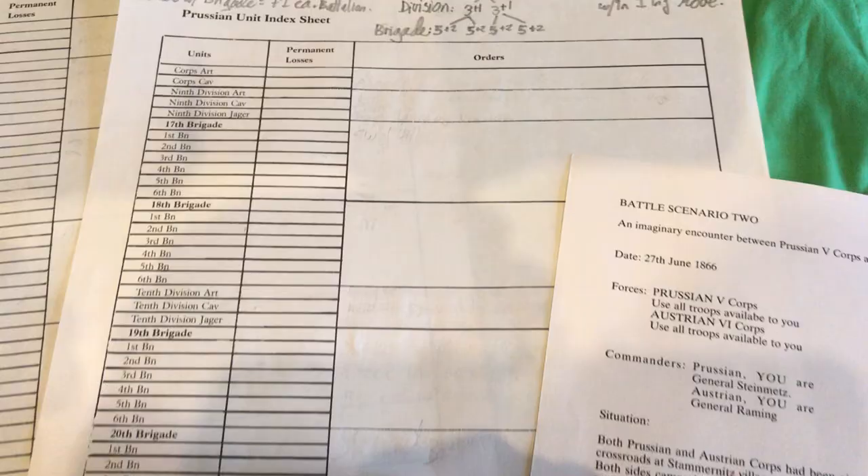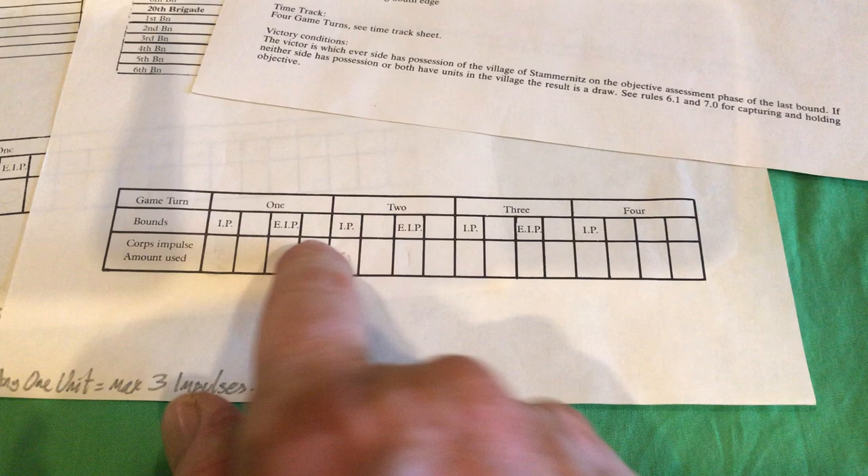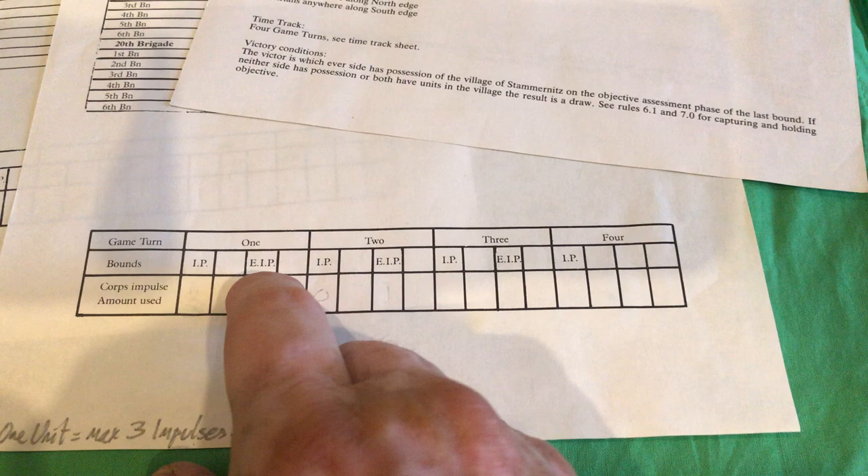You get unit index sheets, where you count losses and also record orders. Orders are given at the start and they can be changed. The game turn can last up to four turns. Each turn has four bands — essentially four moves and fights with a chance of changing to some emergency order change in the middle. Otherwise you have to wait after four bands to change orders.